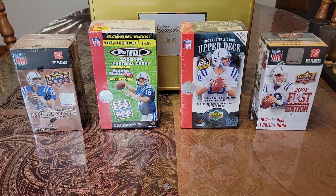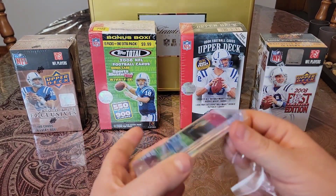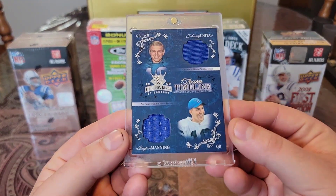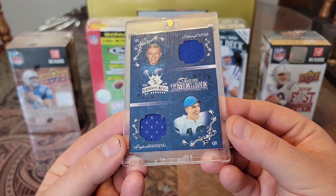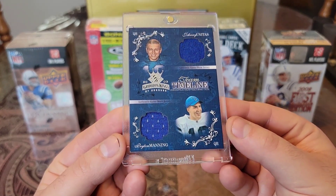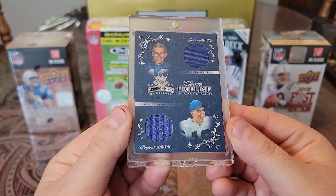Then this next one is a special one. We have an O3 Gridiron Kings, numbered to 100. Let me take the film off of this one - want to show this one off proper. We have Gridiron Kings Team Timeline. And you have Johnny Unitas and Peyton Manning, both game-worn pieces. Such a beautiful card. You got the canvas-like surface, got the oil paintings on there. But man, just to have both of these guys' game-worn pieces on the same card just means a lot. What a beautiful card.